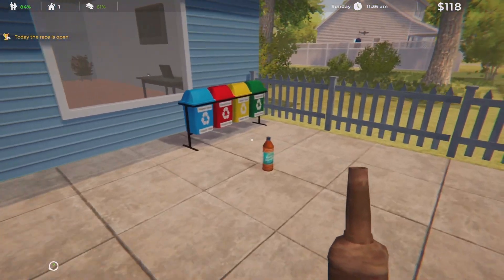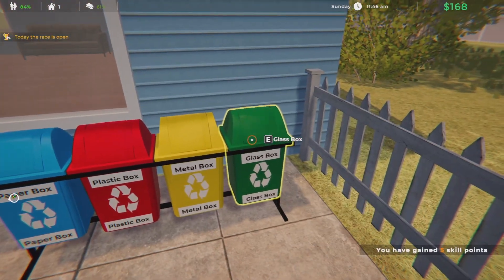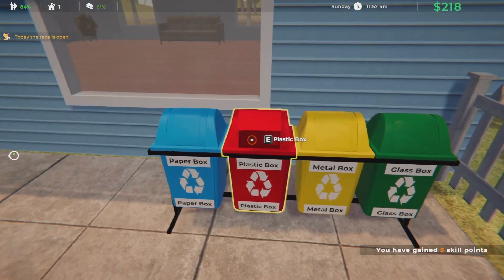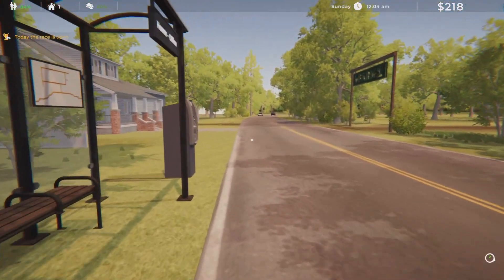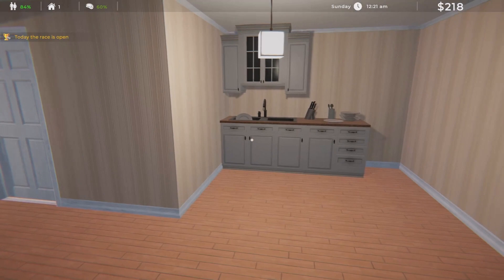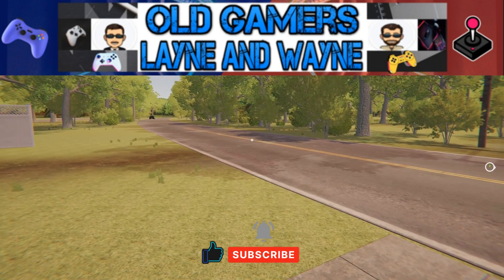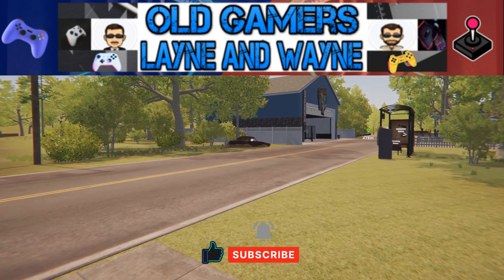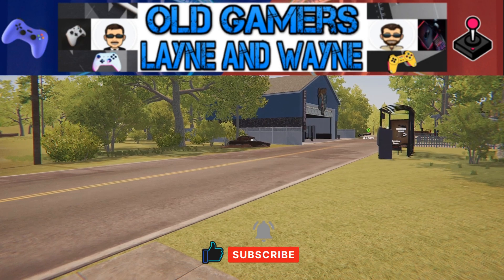We're gonna have enough money — we need to rent it for a few days and get our money back that we paid for it. This is working out just fine. Today the race is open but we don't have a car to race, all we have is a truck. That's gonna do it for Estate Agent Simulator. Next time we'll be collecting rent, we'll need to get another house and start making more money. We need to go to storage wars, we need to go to the racetrack — a lot of things to do. Thank you so much for stopping by with Old Gamers Layne and Wayne. We'll see you next time, y'all take care!